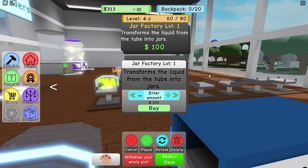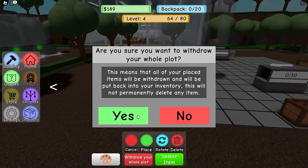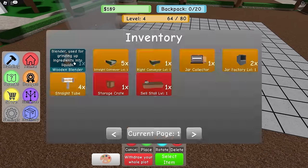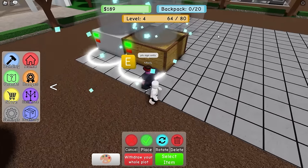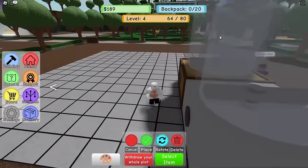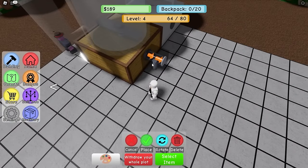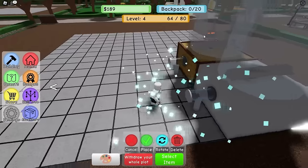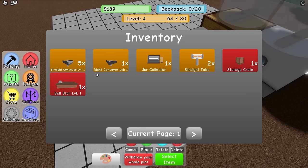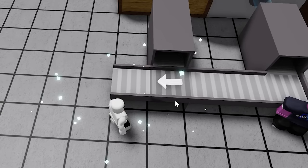Let's buy one of these pipe tube things. I have to withdraw my whole plot - it's gonna delete everything. So we're gonna put a blender here and then the wooden blender right here. We have our two jar factories, we need to connect them up here and then select the right conveyor belt.